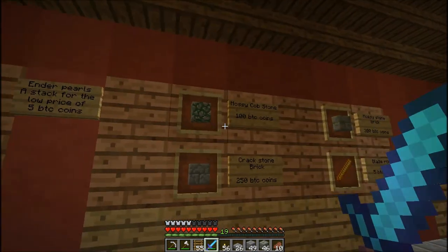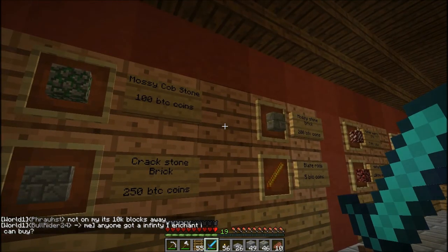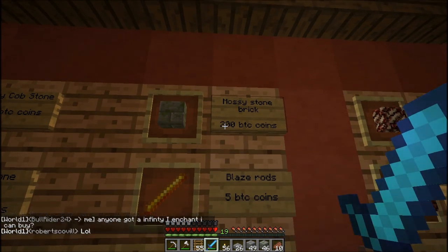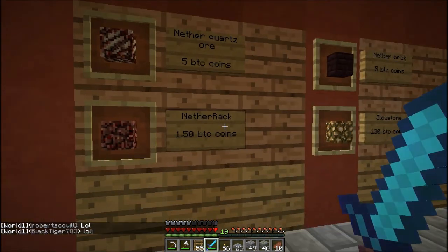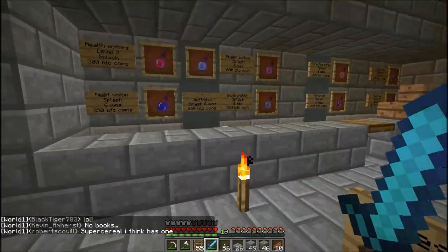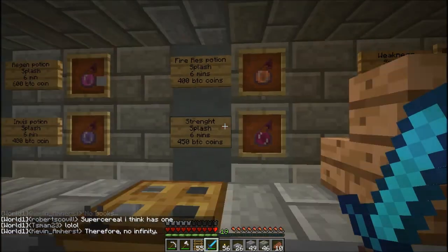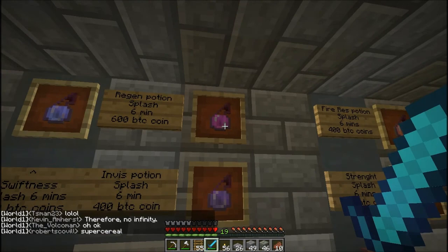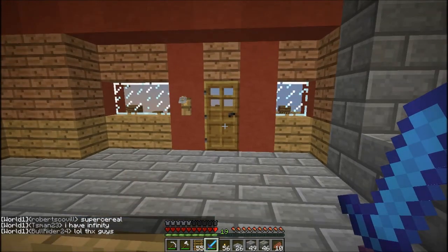So I've got ender pearls, mossy brick, mossy cobblestone, cracked brick, mossy stone brick, blaze rods, nether quartz ore, netherrack, nether brick, and glowstone. I have all the potions apart from poison, which I'm having trouble making — they keep becoming mundane potions. Regen is the most expensive just because it's hard to get ghast tears at the moment. I need a supplier.